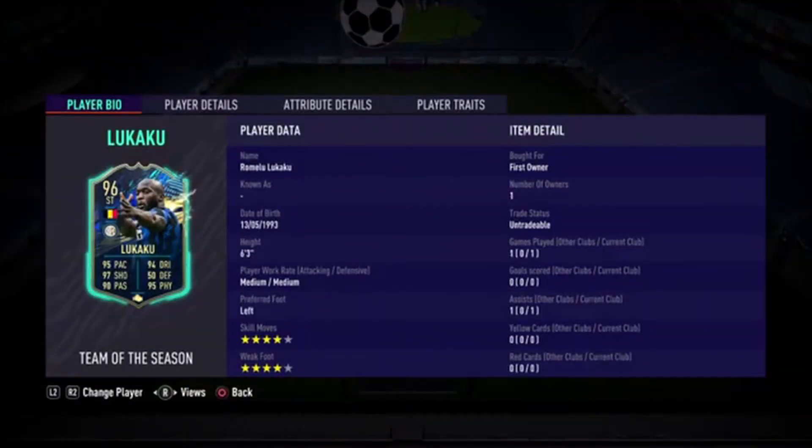Starting off, this card has 6-foot-3, left-footed, four-star skills upgraded with a four-star weak foot. Very, very nice stuff. If you guys know Manny, he loves this card — more specifically his Rule Breakers. I was just so happy when I got him. He is first owner, untradeable. I got him in an 80-plus Serie A player pick that was just released today. I did one and the first card I get is this Lukaku — I was so freaking happy.